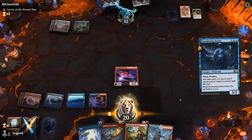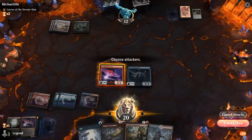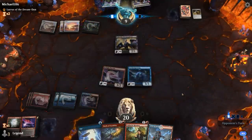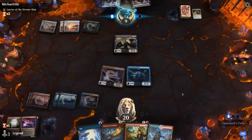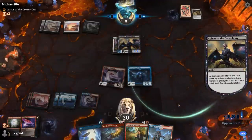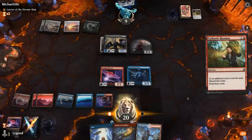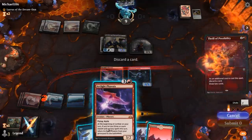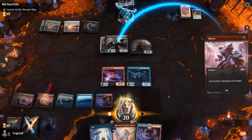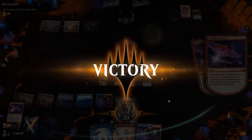Next turn we can Finale, draw 3 with See the Truth, and play a Stormwing Entity. Another Arclight is great since we can easily get it back. Would like to find another Blitz to answer Lurrus. Another Phoenix — this is perfect. We get to Shock Ophemia, get back double Phoenix, and could even enable Prowess once more. Well, that was quite a beating.